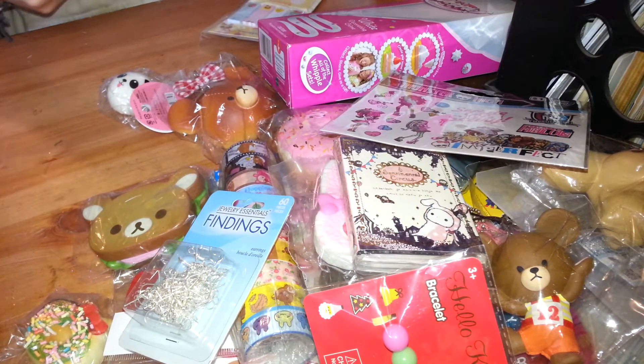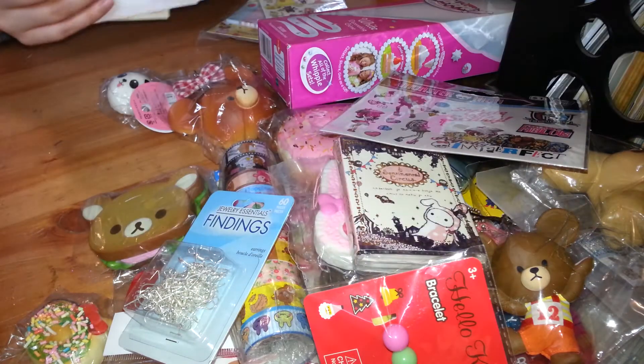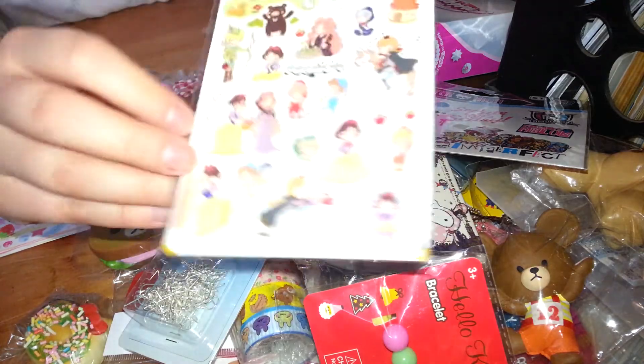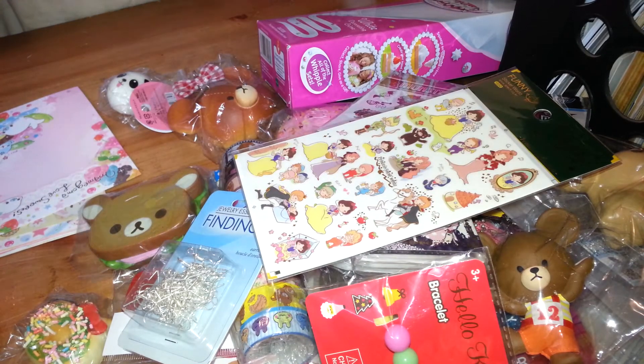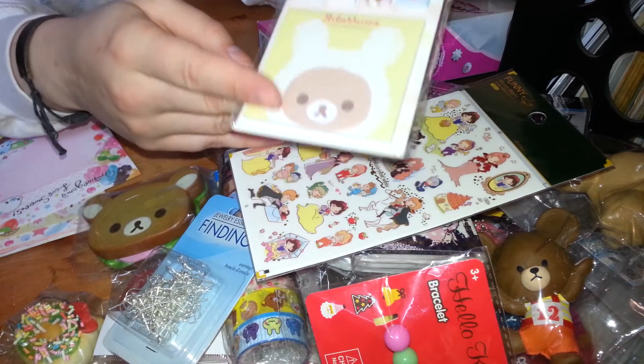I'm not going to go through them all because there's a bunch, but she sent me like a million papers. These were part of the contest winnings — these adorable Snow White stickers. They are just way too cute. And this Rilakkuma notepad — I think they're all sticky notes.